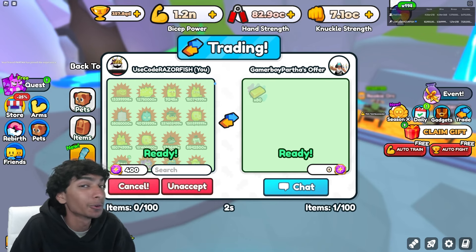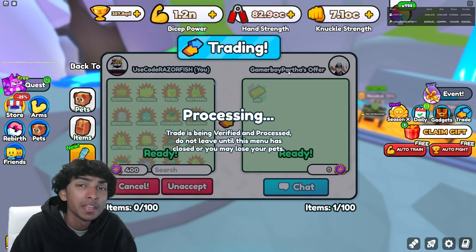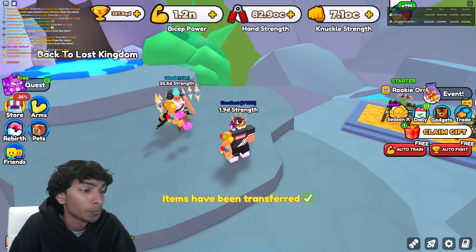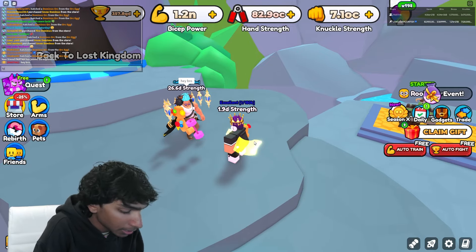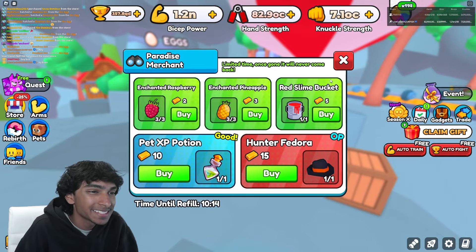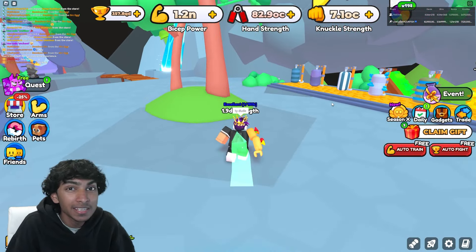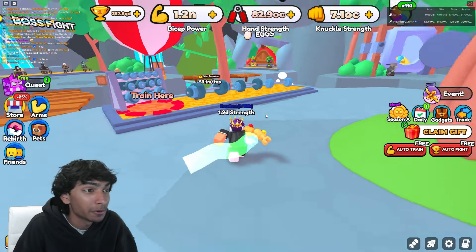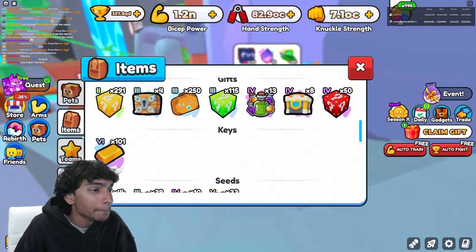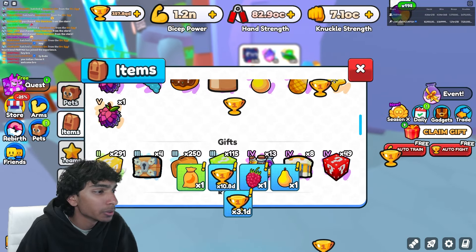There we go — 80 gold right there! W, 400 tokens for 80 gold. Big shout out to him — a lot of other people were selling for 10 each. Only people in World 14 can use it, so that's another thing. Now I have 101 gold. I didn't even get any more gold from auto-grinding — I only got like one extra. That is pretty insane.